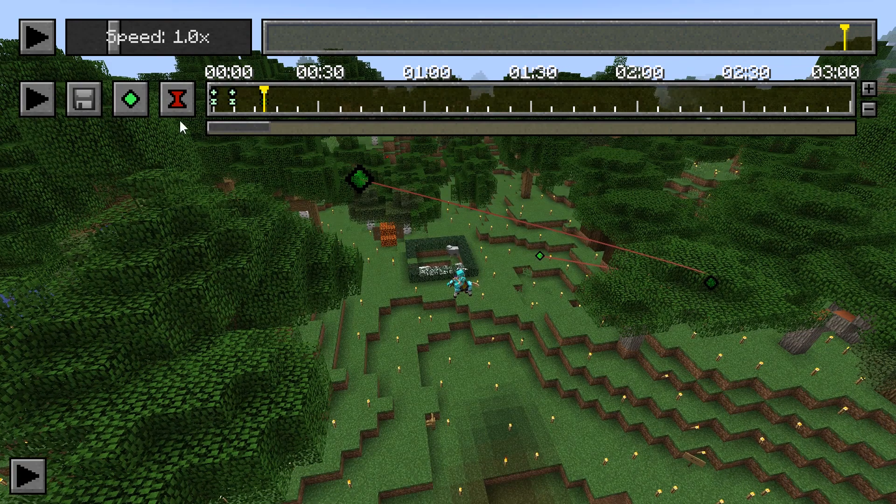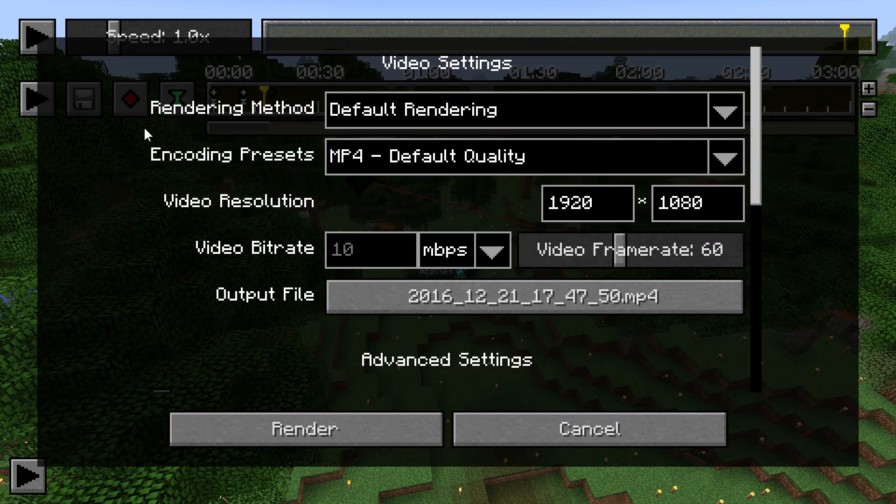If you hit T you can delete keyframes by just hitting delete. You can grab them and move them around on the timeline and do whatever you want. Once you're happy with what you have and what the end result looks like, you can save your path as a movie.